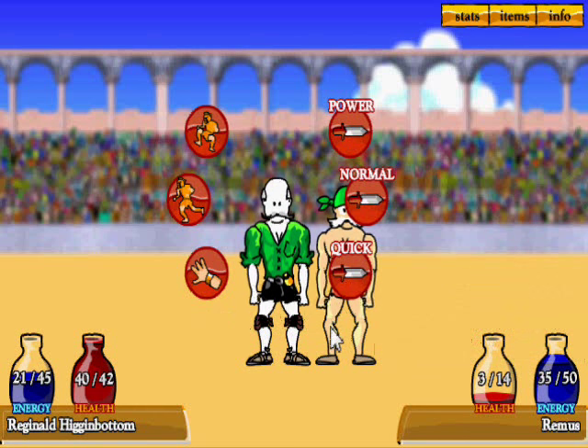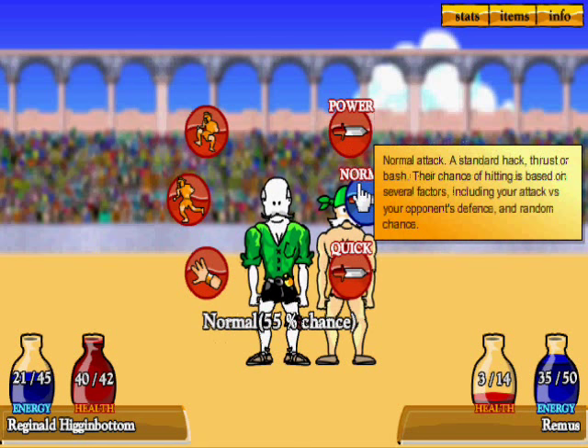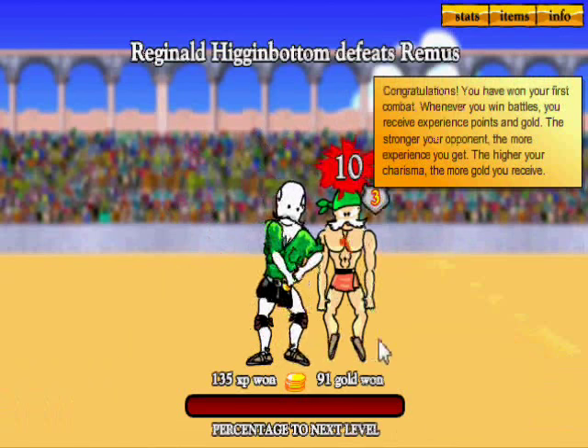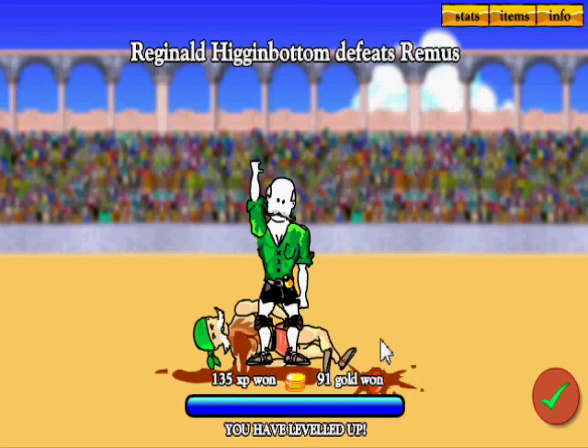Now we're up close. You can do a charge attack, but there's a big aim penalty. We can go for a quick attack, normal attack, or a powerful attack. A powerful attack saps a lot of energy and is least likely to hit, but will inflict the most damage. Normal attack is a standard hack, thrust, or bash — chance of hitting is based on your attack versus opponent's defense and random chance. A quick attack doesn't use much energy and has the highest chance of hitting, but only does minimal grazing damage. And I missed anyway. Anyway, we have won our first battle!